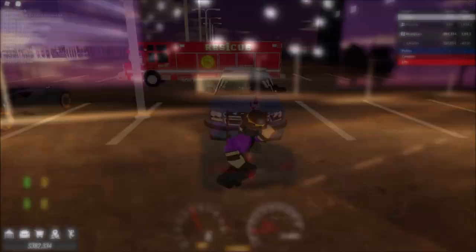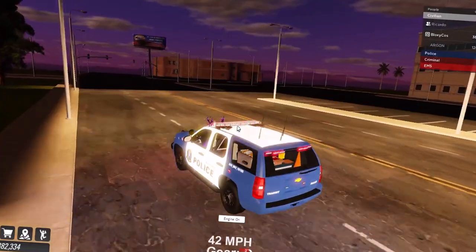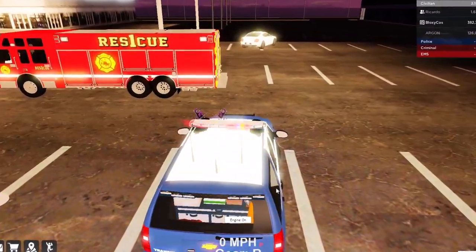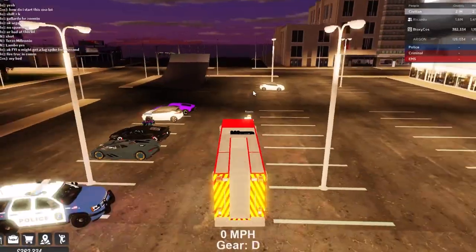Let's drive this police car. Can you press those buttons? It's probably like R, F... yes, G for lights. Okay cool, that was a very nice car. So yeah, they have these police cars and fire trucks because they will be making a roleplay service soon. Let's drive the fire truck.